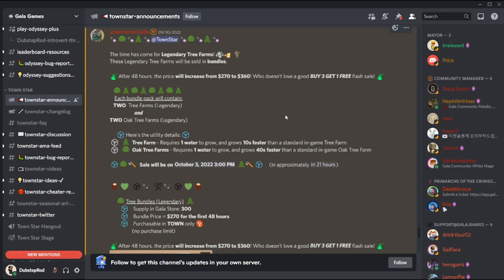In my opinion, this bundle is probably not worthwhile for most people. The bundle costs 270 dollars, and using both legendary tree farms and legendary oak tree farms might save you two to four spots. But a rare water tower that gives four passive water is trading on OpenSea for around 200 dollars equivalent in Gala or Ethereum — and water towers are more useful overall because passive water helps fulfill any water requirement from crops or livestock. A rare water tower is also worth 14 Town Points, whereas the new legendary tree farms are worth zero Town Points.